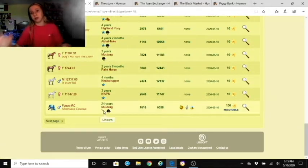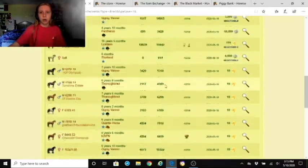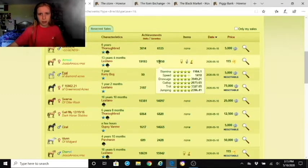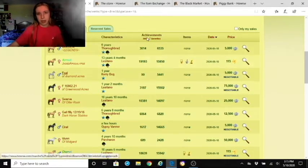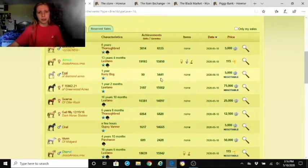A unicorn is always a purebred — if you see the horn, that's a unicorn purebred, no question. Under the achievements tab in the middle it will show their GP and how it would turn out. Under the skills tab, the higher the skills, the higher it will be over the GP — it raises exponentially.